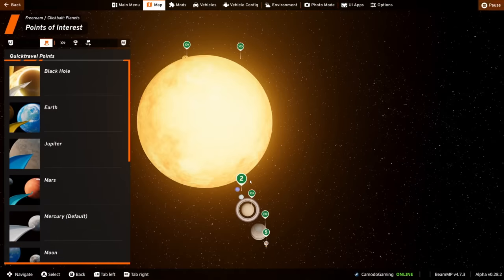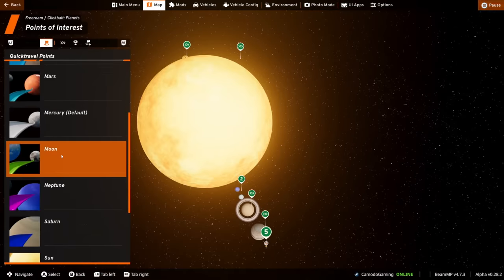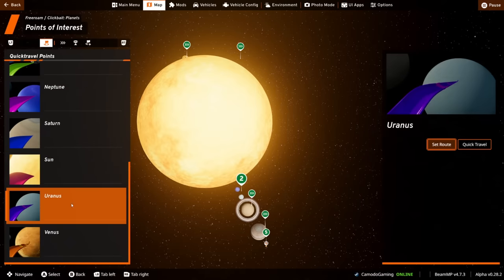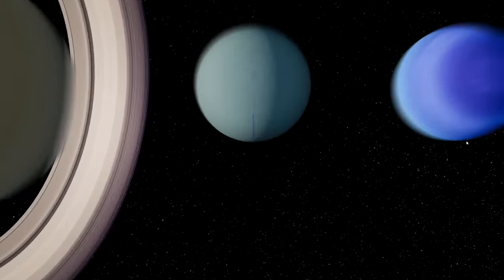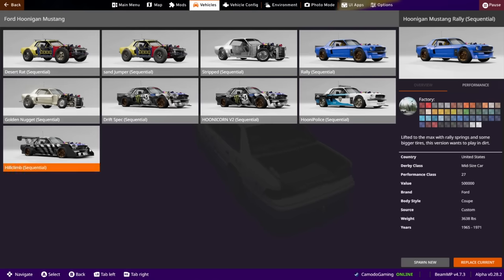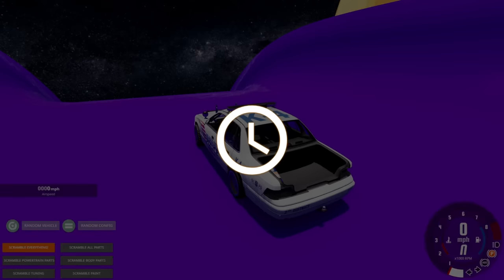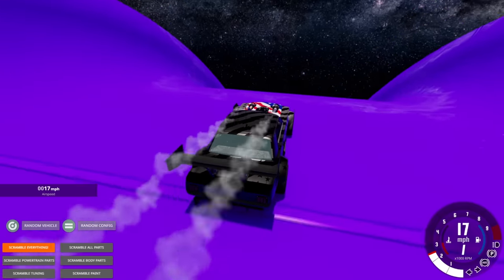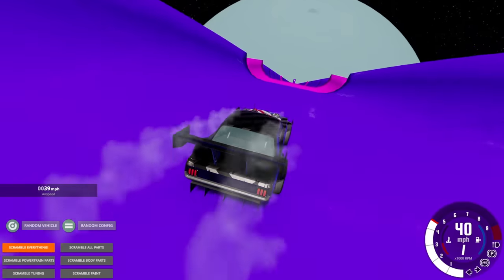Now I get to choose my vehicle. I want a planet that's really extreme — let's go to Uranus since you guys had a field day with that last episode. I like the ramp on this one. I'm going to take the Unicorn hill climb version because it's got the big splitter and wing — should get really good speed. A little concerned about the bumps and gravity pressing down on it.